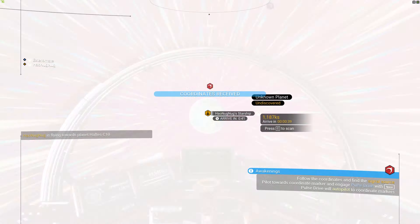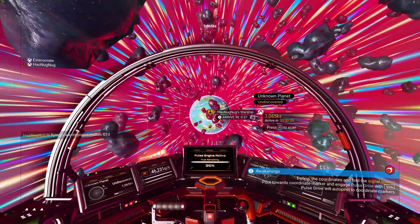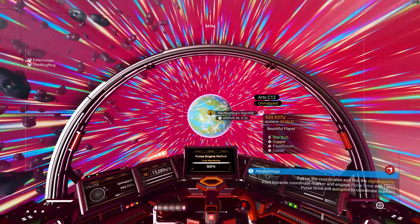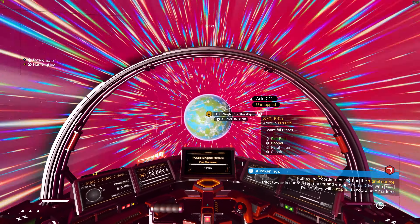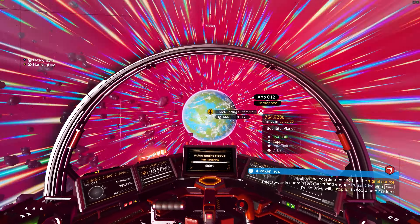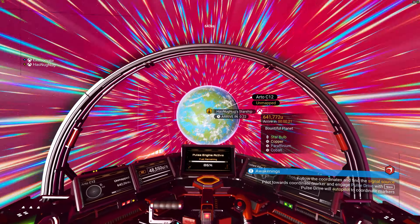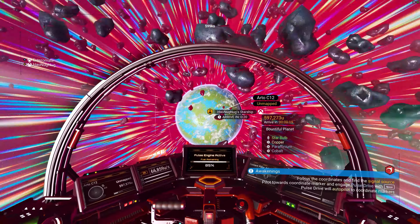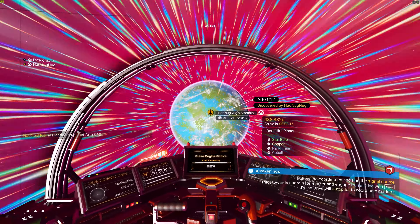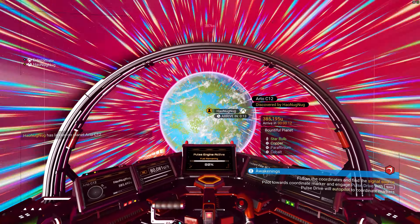We're here — such a nice green planet! Okay, where should we land? Undiscovered planet, unknown planet — green and blue, is this Earth? Wait, we can scan it. It has copper, cobalt, starbolt — it's a bountiful planet! I almost hit the ground hard. I don't think you can die. No, but you can damage your ship.